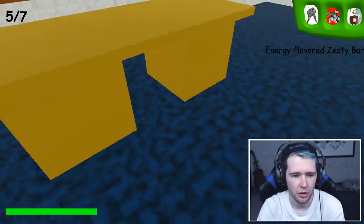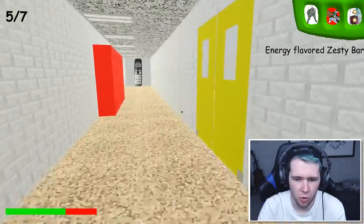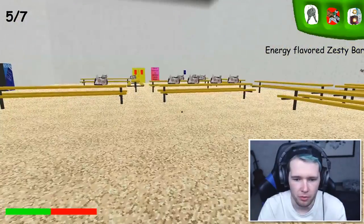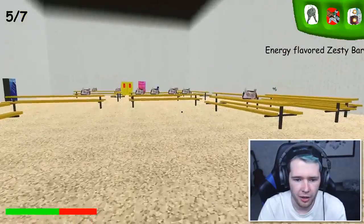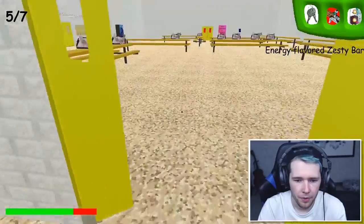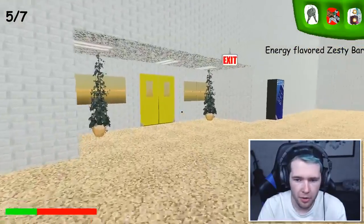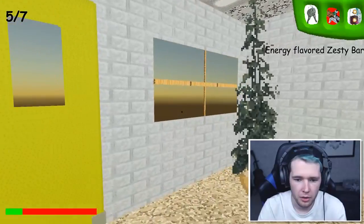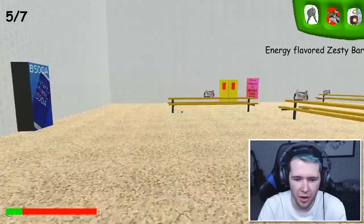Nine minus nine equals zero. This is so odd. Now we just need to go across the hall - this is exactly the same route I used last time. Wait, the exits are here! Is it because I've answered enough questions? I think it is. Let's see what happens - does it go red? It does nothing. The exits are open, but they do nothing.